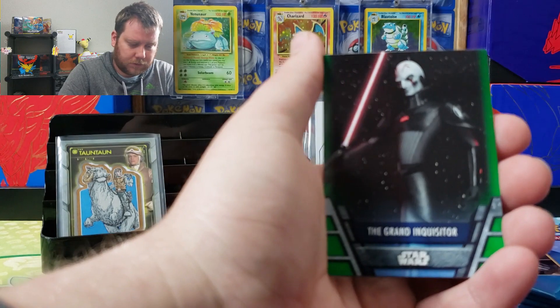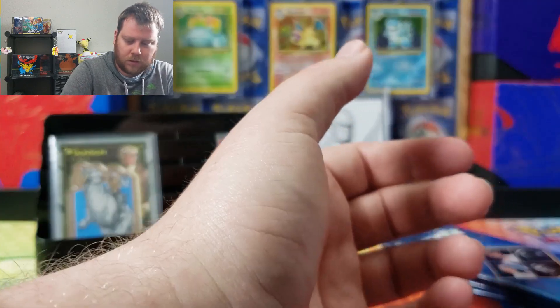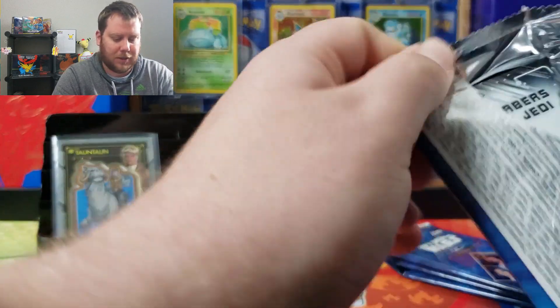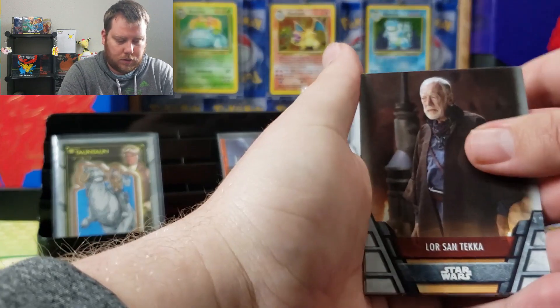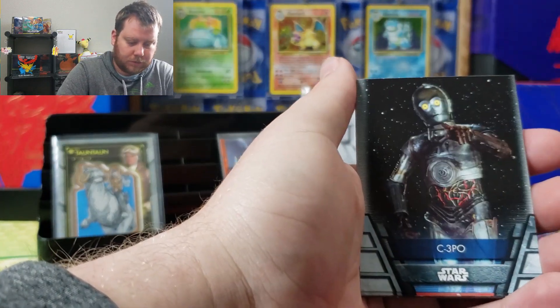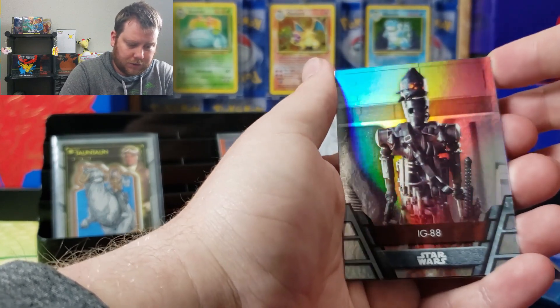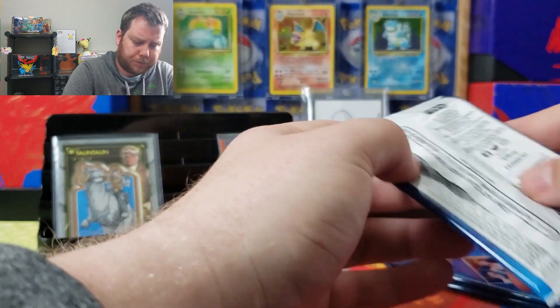There's a Mandalorian — I think it's like the first one. Grand Inquisitor. And a planet probably from one of the games. The armor, another Mandalorian card, C-3PO Sith, IG-88.